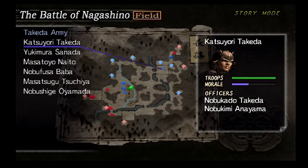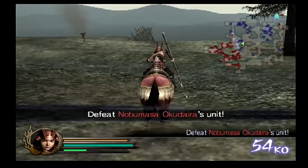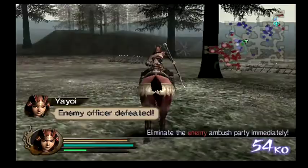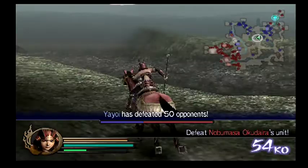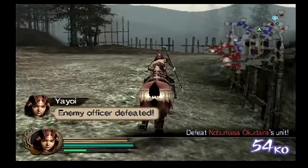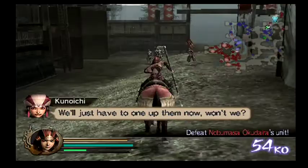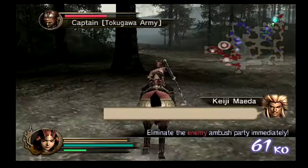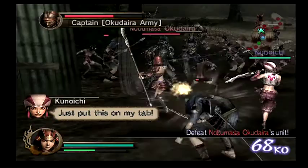Right now this is probably the best I've ever done it — Katsuyori's officer is surrounded by troops up there, and almost every single general on my side is alive, which is rare. You'll want to come running up here to rescue Yukimura, because Yukimura is actually a commander on this level. If he dies, you lose, so don't lose him. Fortunately Tarotsugu is attacking Yukimura and not Katsuyori, so I'll come up here and get rid of him.